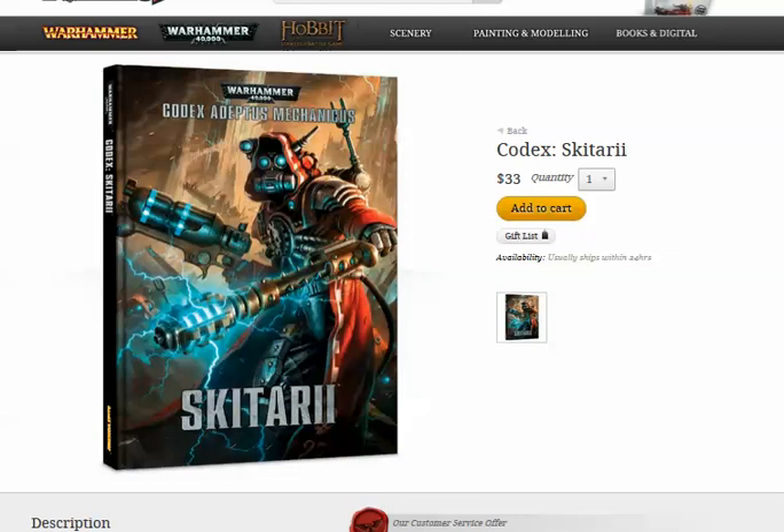One thing I noticed is that in these supplemental books, the force organization chart is sometimes different. For example, in Harlequins — and by the way, still loving Harlequins — the force org for a pure Harlequins force is really bizarre and very demanding. It demands six compulsory slots: three troops choices, two fast attack (Skyweavers only), so you're talking at least 600 points in the minimum detachment.